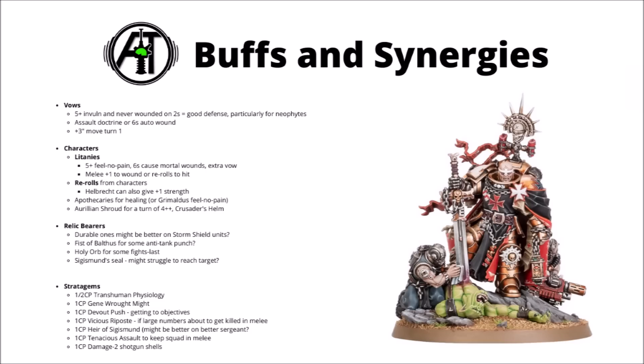If you do take a massive unit, stratagems are generally going to have pretty decent effect on them — in particular Transhuman Physiology to shrug off a bunch of heavy firepower, though you would normally be paying 2 command points while the squad's at normal strength. Gene-wrought Might to auto-wound on sixes would certainly allow those chainswords to punch against heavier targets, and that's not bad value for 1 command point when you're swinging with so many attacks. The Black Templar ones such as Devout Push could be good for getting two objectives, Vicious Riposte if a bunch of them are going to die in melee, or Tenacious Assault to stop enemies falling back. You could also make the Sword Brother a little bit scarier with Heir of Sigismund. As is quite often with marine stratagems, Transhuman Physiology does seem to be one of the best — the others may be a touch more situational.